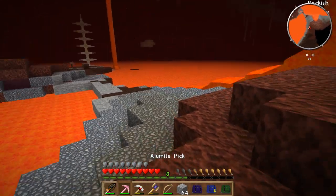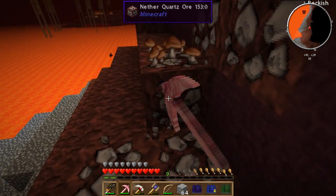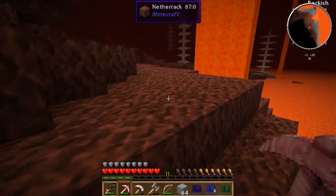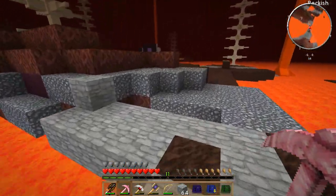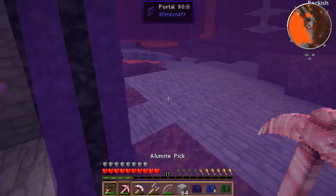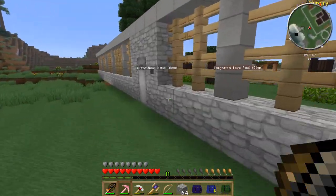We've got some nether quartz, some salt, and iron ore — we can put it in our chest when we get back. Let's grab a little bit more quartz. We don't have fortune yet, so we're not getting the most out of this, but I do want to make sure I have a little bit of quartz for later. I think it's used in a few crafting recipes. Hey, we're already level 11 just by doing that little bit of mining. So I'm going to go ahead and head back — that wasn't too bad for a nether run.